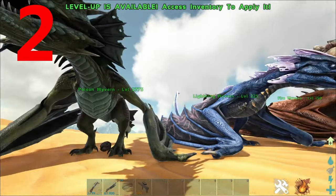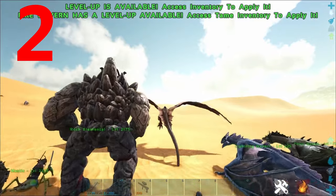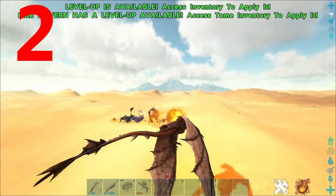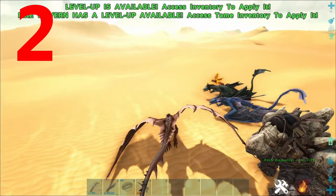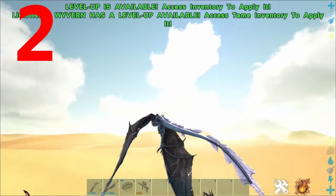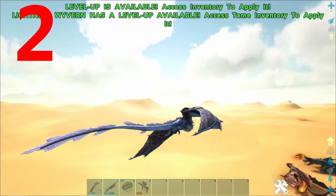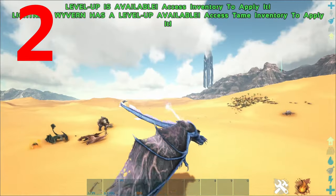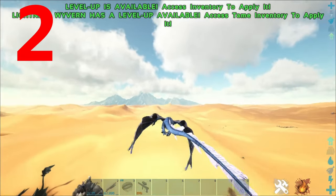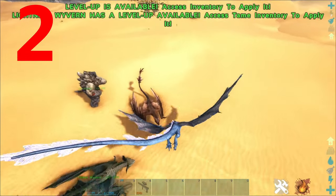On Scorched Earth there are three variants: the Poison Wyvern, the Lightning Wyvern, and the Fire Wyvern. Most people's favorite is the Fire Wyvern, due to it being the traditional dragon — it breathes fire, it's kind of the standard dragon. Also popular is the Lightning Wyvern; it's got a great attack, it fires lightning. If you attack one of these in the wild you will know that this attack is deadly. It's also great for attacking creatures, and these Wyverns are also allowed in the boss arena, which is useful if you want to beat the Manticore.